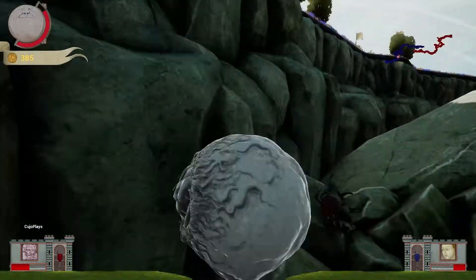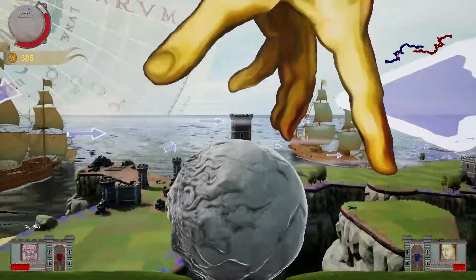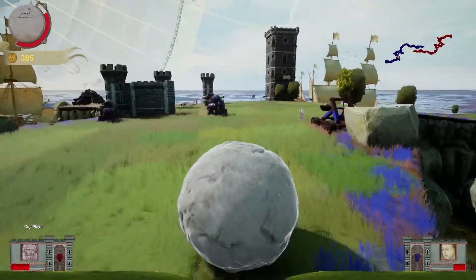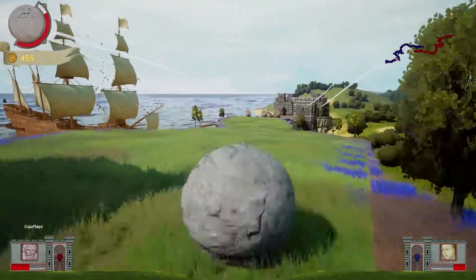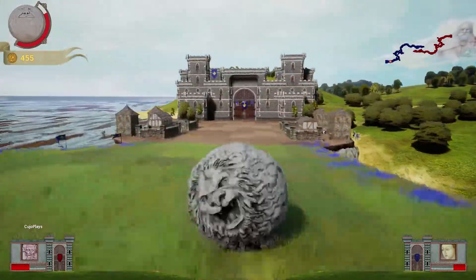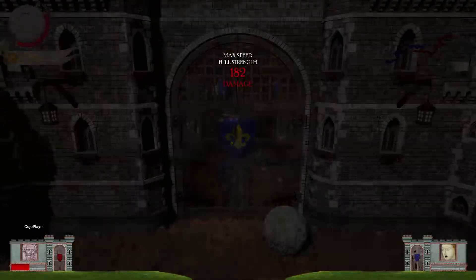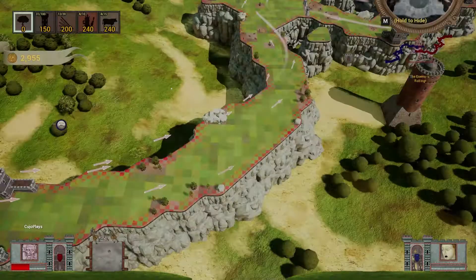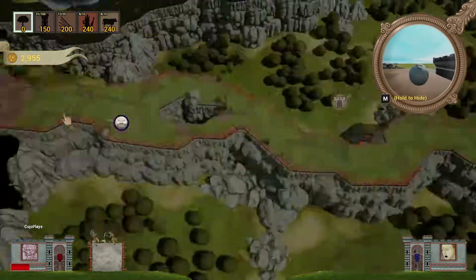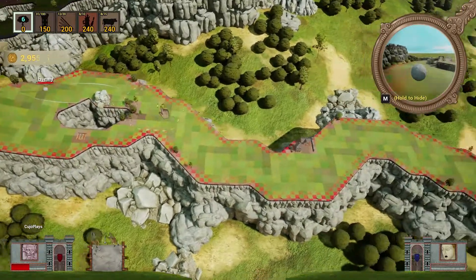Oh geez, that was the worst drop in the world — they put me right at the edge rolling forward. Let's go this way. Got shocked — okay, I'm okay with that. They haven't done much in the middle here. We're going — I think we're getting through! 182 damage — just a sliver left! Look at the sliver, look at the look on their face down in the bottom corner. Enemy's rolling!